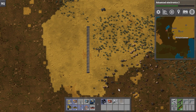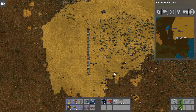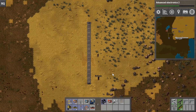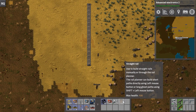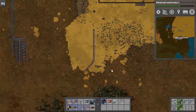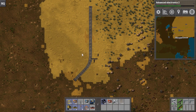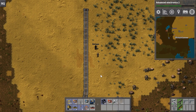Last episode we talked about how to lay down the rails. Looking at the map here, there's a bunch of rail on the ground - it could be that my inventory was full. Let me pick that up.